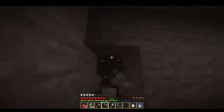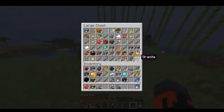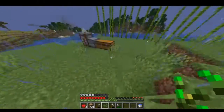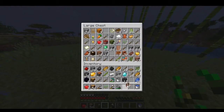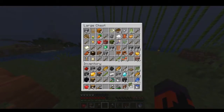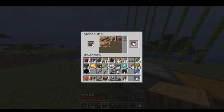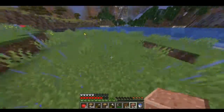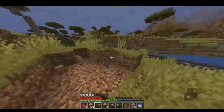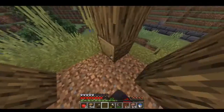Right about here my pickaxe breaks and I was quite annoyed — I didn't have any iron to make another one. Then I drop everything because I had an egg in my hand, threw it, and got a baby chicken. I knew right away what I needed to do: I was going to block him off because I didn't have any leads. I fed him a little bit of seeds so that he doesn't despawn — I'm pretty sure that's how that works, not a hundred percent sure.